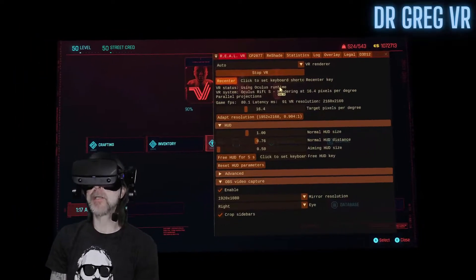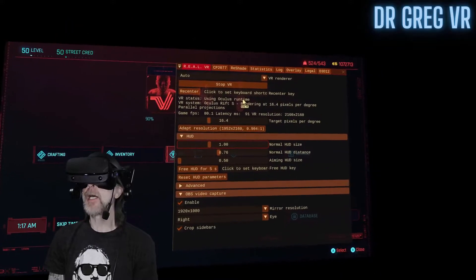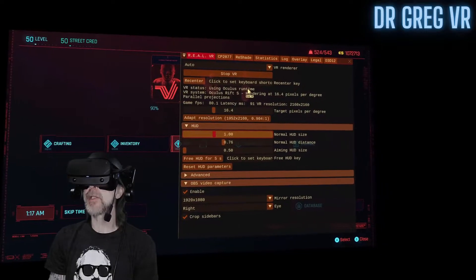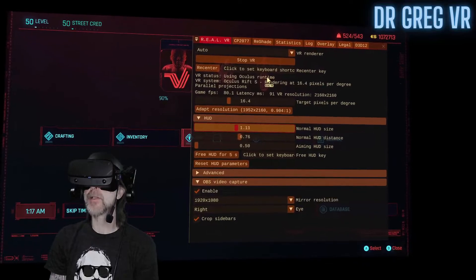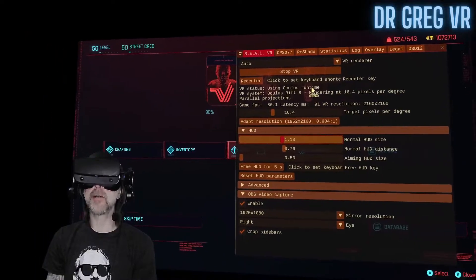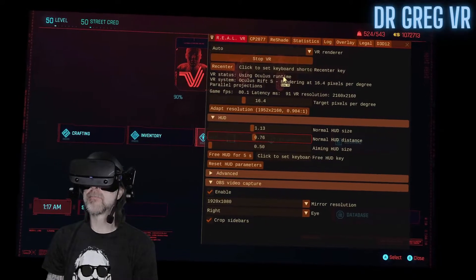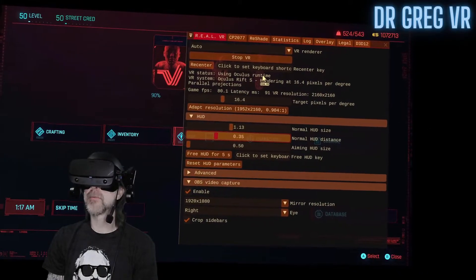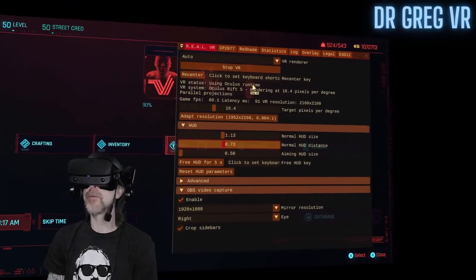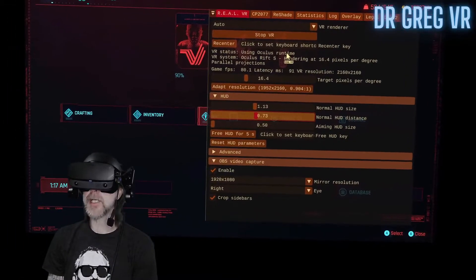Another thing that people are having problems with is the HUDs. You take care of that right here too. This is your normal HUD size — just hit A to get in there and you can see how it makes the menu bigger and smaller. This is about normal right in through here where the game's usually set. HUD distance kind of messes around with things; it really messes with my eyes when I change it, so I'm pretty good right there. You can just play with these however you want.